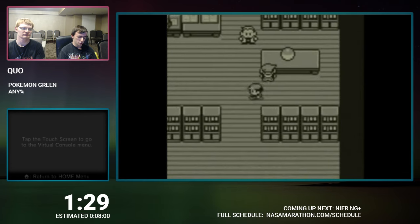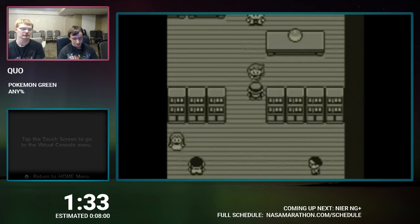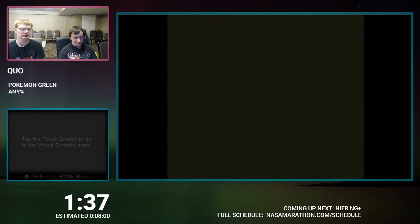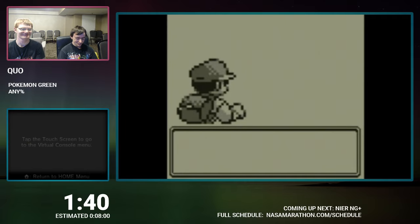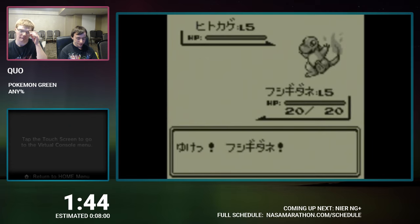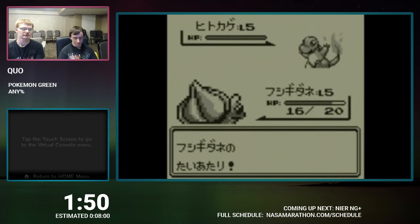Since Bulbasaur is slower than Charmander, he's going to attack second. So on the turn that Bulbasaur dies, it's going to save time. So here we want Charmander to scratch five times. This has happened to me once. If he uses Growl, it wastes time. And if things really turn sour, he'll just keep using Growl until I kill him, and then that wastes a lot of time.